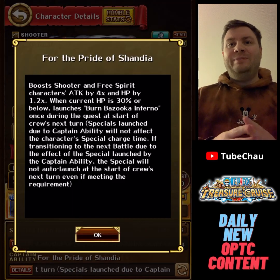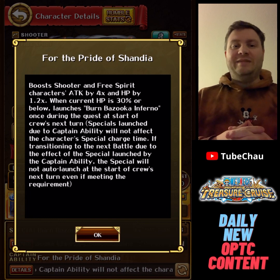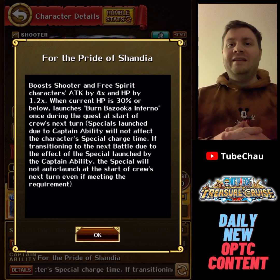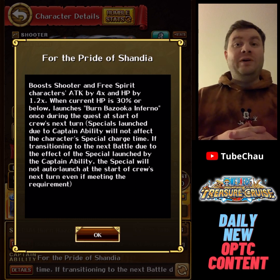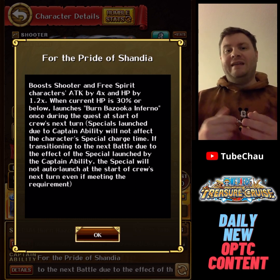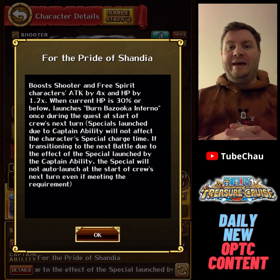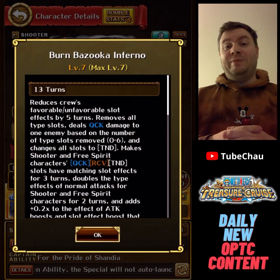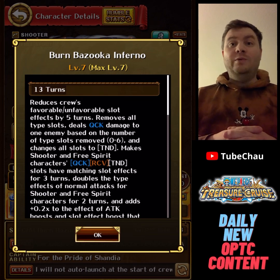He's a shoot and free spirit captain — 4x attack, 1.2x HP, which is fine, pretty standard for F2P nowadays. The interesting thing with this Viper though is that when he goes below 30% HP, you launch his special automatically. This is like Wii 2 Marco, so basically you can use Viper's special once for free, which is very dope.